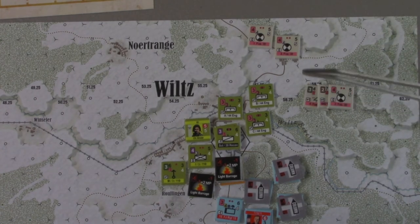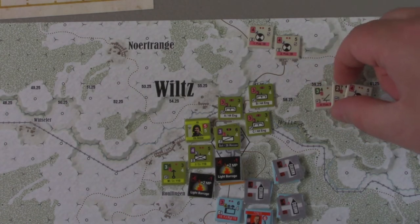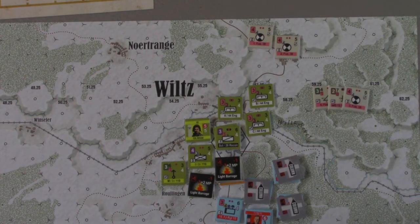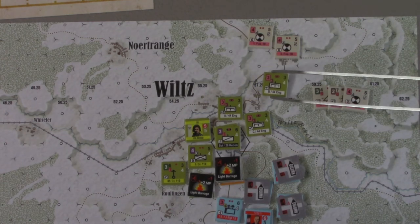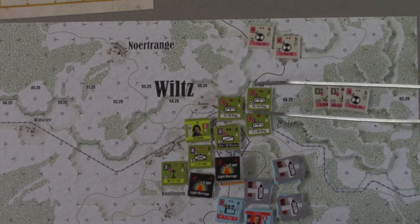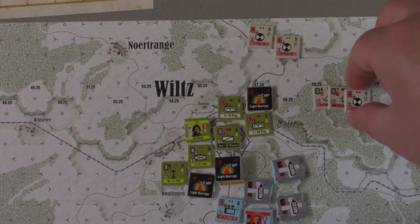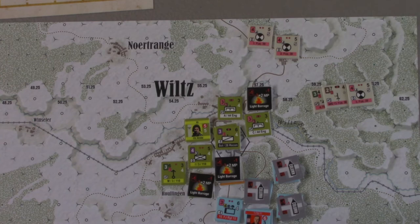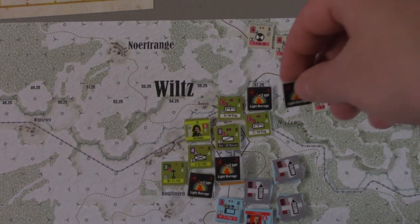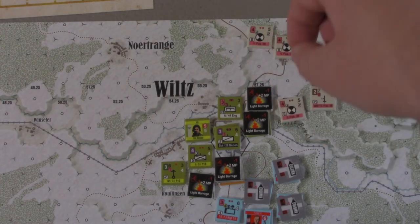We're going to use the command point to fire the mortar here on this unit. It's a three minus one for the range — two — plus one for the defense value — three — and the terrain is a village, which is minus one, so it's a miss. But we drop a barrage marker on top. Then we do the same with this hex here — another command point — that's a miss, but we drop another barrage marker. Then all three of these units will pass and move up.